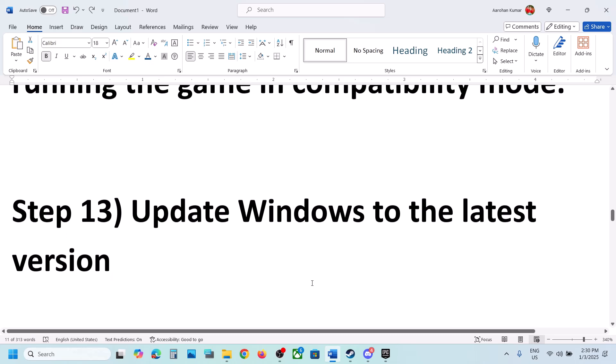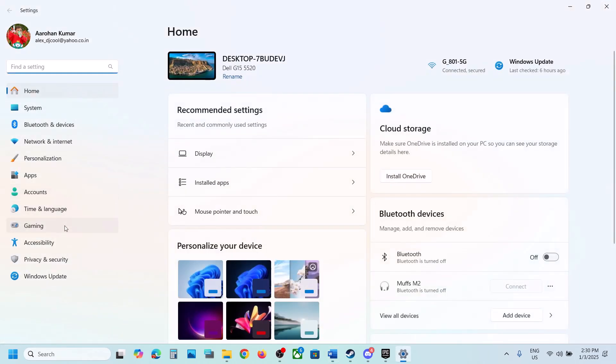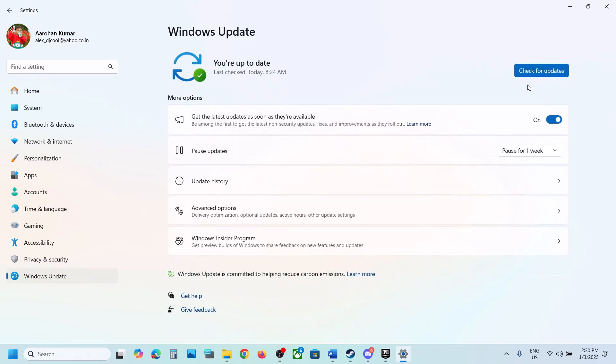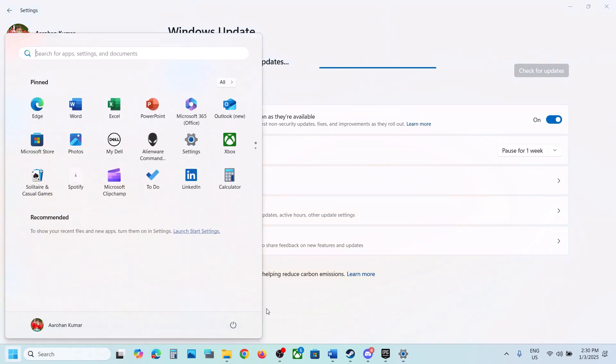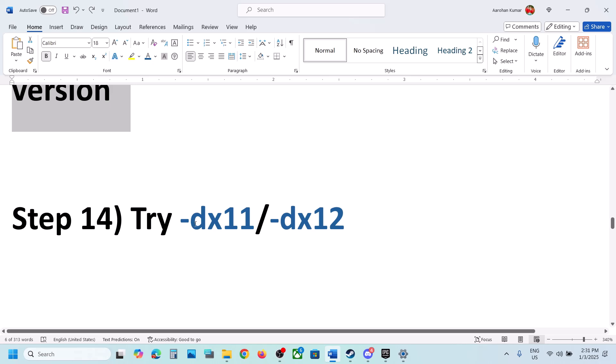The next step is to update Windows to the latest version — this is important. Open Windows Settings, go to Windows Update, and click Check for Updates. Once all updates are installed, restart your computer, and after the restart launch the game and check.